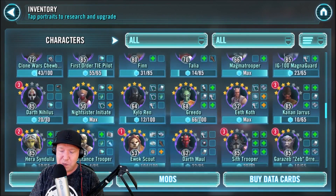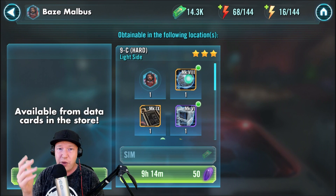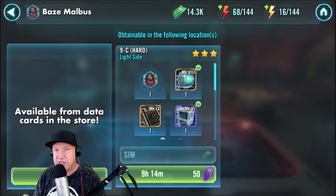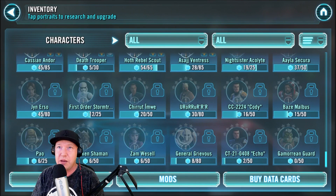Baze was recently added to the 9-C light side battles, though it'll take a long time to farm shards that way. He is a taunter who can counterattack, dispel the other team, and pairs really well with Chirrut, who is a cleanser that can also do lots of damage. The two of them can go on any team — Maul team, Rex team, you name it. They're hard to get but the people who have them love them.